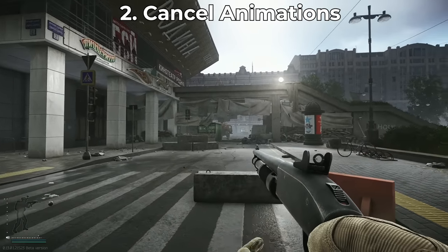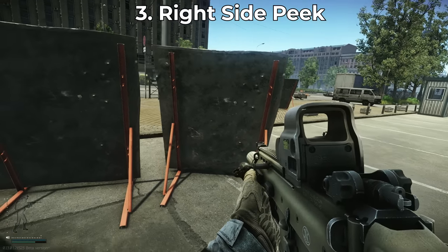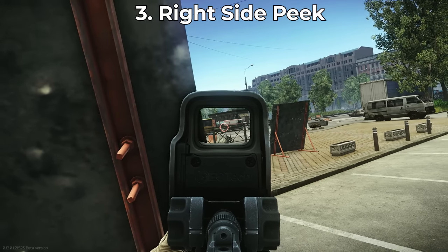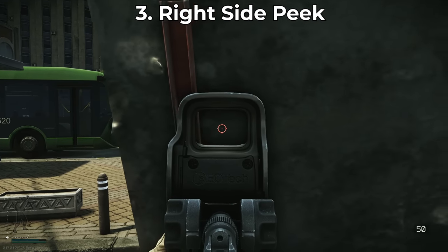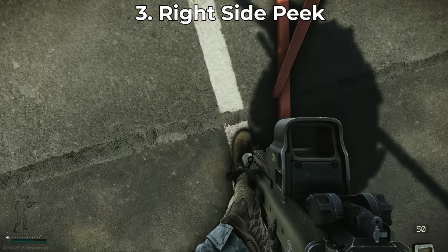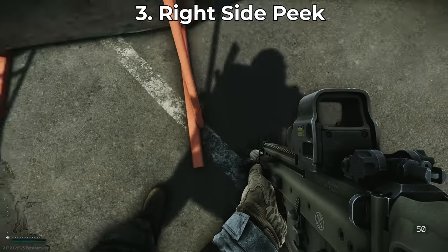Number three is a general combat tip you'll hear a lot from veteran players: right-side peek. Because your gun is shouldered on your right shoulder, if you're peeking to the right, much less of your body has to be exposed to get your gun around the corner and give you vision on your enemy. If you're peeking a left angle, you have to push all the way out so much more of your body is exposed, giving them an easier shot. So whenever possible, take a right-side peek in combat.